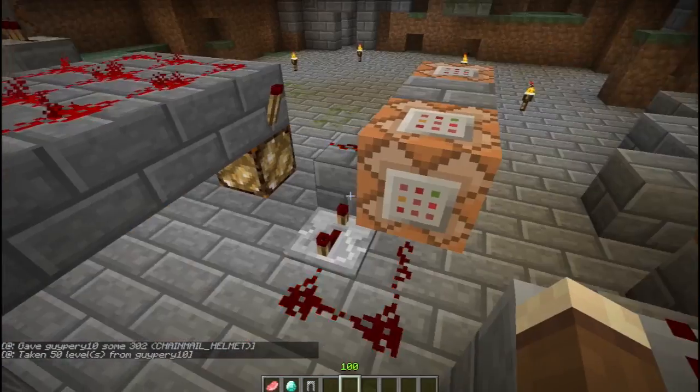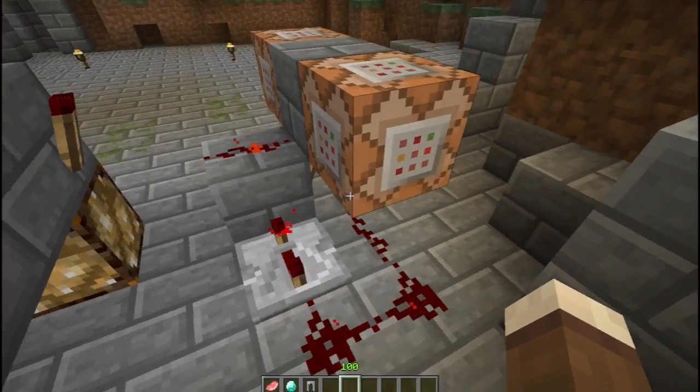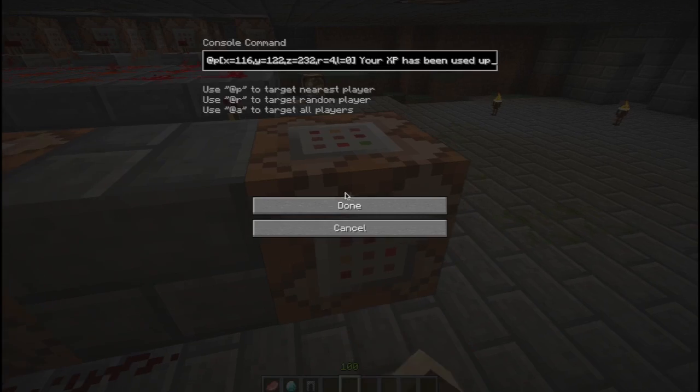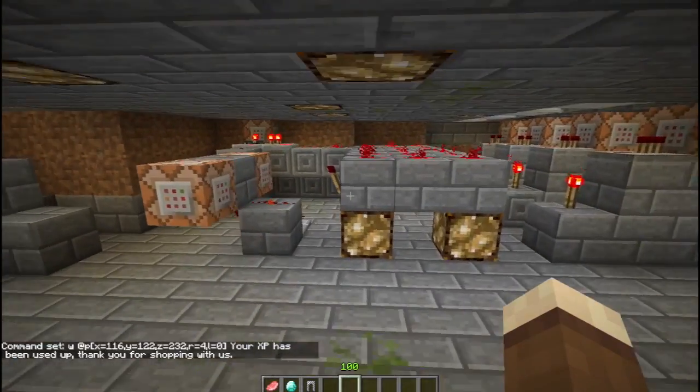This locks it so nobody else can enter. The circuit also fires off a check — if the player is within four blocks of the shop coordinates and is level zero, it'll teleport them outside the shop. Another block does the same check and whispers to them: 'Your XP has been used up — thank you for shopping with us.'